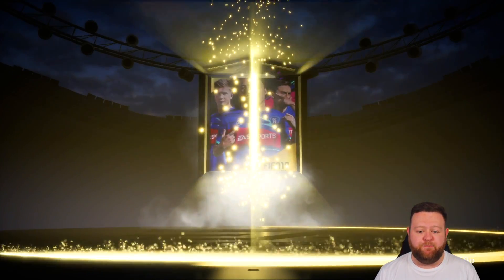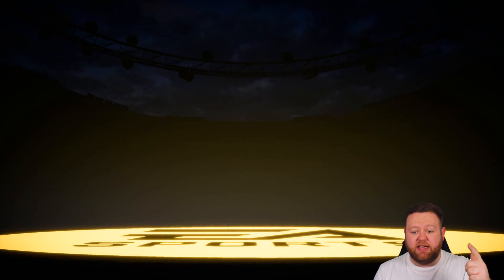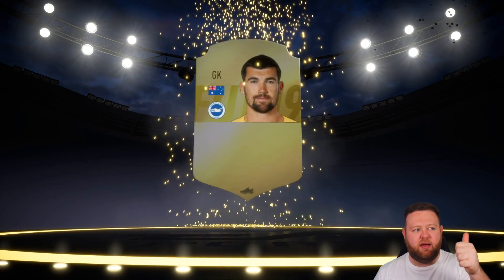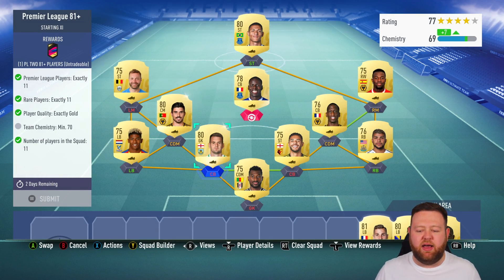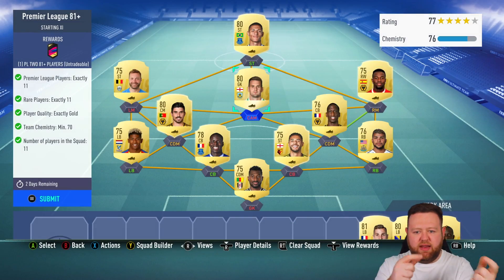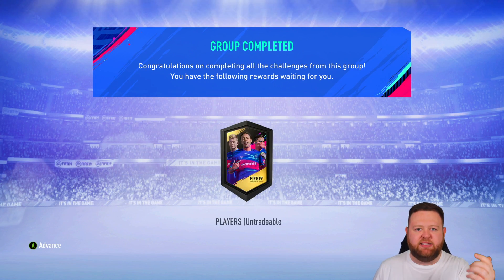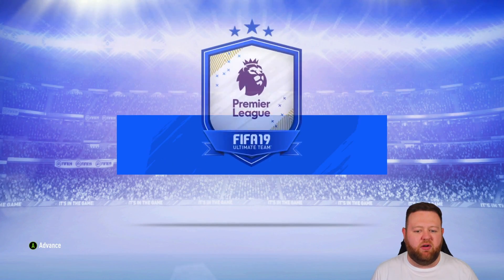What it did give us was the players to then work with to maybe get a couple of these packs done using stuff from our club. But what it had cost me is a lot of non-rares from leagues which do and don't have league SBCs. I think I kept mainly the golds from Liga, Serie A, Bundesliga, and La Liga — just because for next week's packs, if it's Bundesliga next week and we need Bundesliga rares to get their 81-plus packs, I'd want to maybe do a couple of them. So I decided not to get rid of absolutely everything.